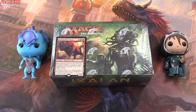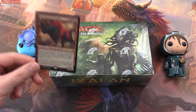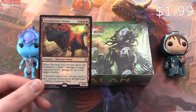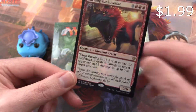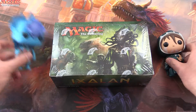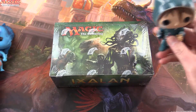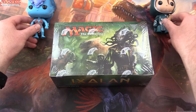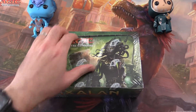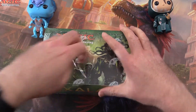Today on MTG Unpacked we'll be opening box number 2 of Ixalan. We also get a Burning Suns Avatar — that was a buy-a-box promo so I'll be including that in the total at the end. Very nice foil. I'm joined by Kiora, Merfolk and Jace, so hopefully they'll give us some good luck on this unboxing and see if we can do better than the last one.